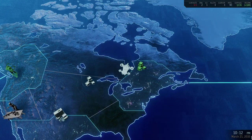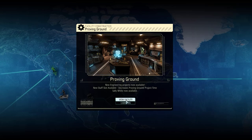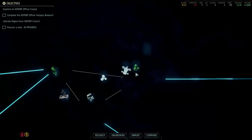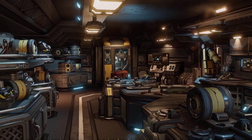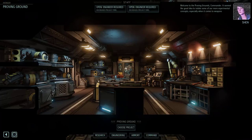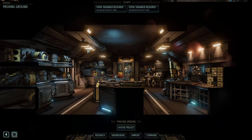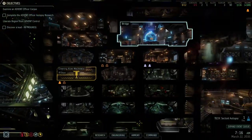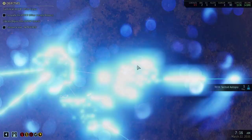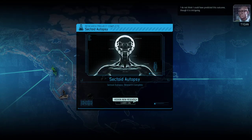Every month of in-game time — you can see the clock at the bottom right — the Proving Grounds are ready. We can build the Skulljack whenever you give the word. Welcome to the Proving Grounds, Commander. It seemed like a good idea to isolate some of our more experimental concepts, especially when it comes to weapons development. Every month of in-game time there's a supply drop based on how well you do that month.